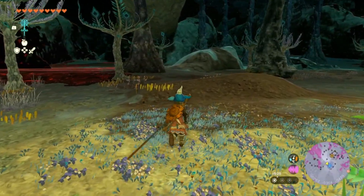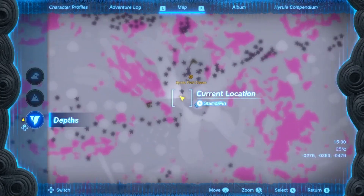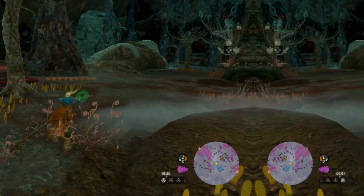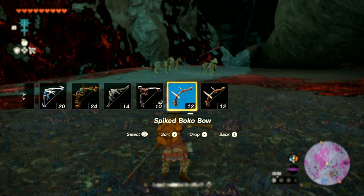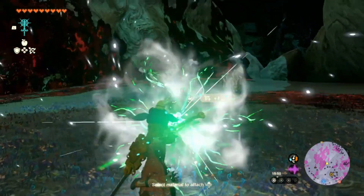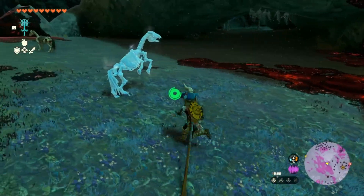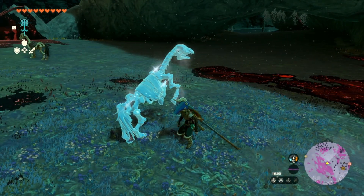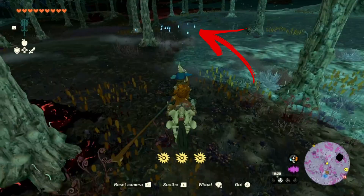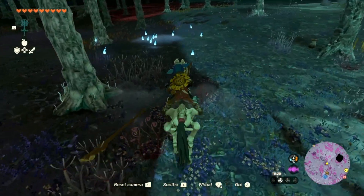But before we get started let's sort out our ride. Here you can see gloom effect horses. I'd recommend using one ice fruit to freeze one horse and then quickly stand next to it and get ready to mount it. You will come across these bows — try and gather the ones that are grouped up for a later use through your gameplay.